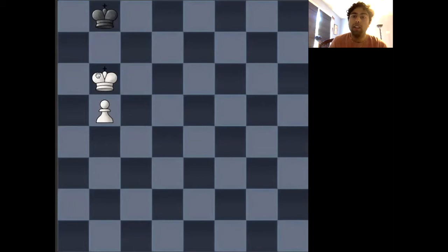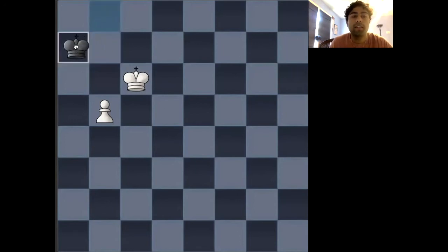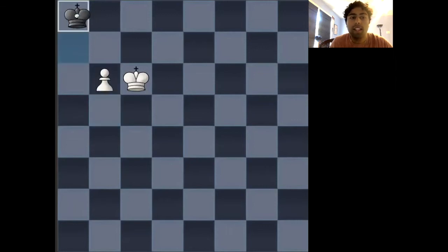Alright, so I'm assuming that you've taken some time to think through and understand what white can do here. If you were thinking the move king to a6, then you're absolutely correct. However, if white plays something like king to c6 here, black actually has a very nice response, which is king to a7. In which case, if white plays b6, then king to a8 leads to stalemate.